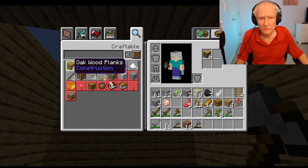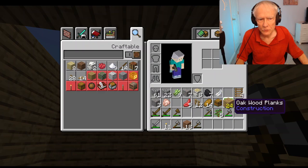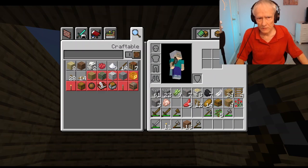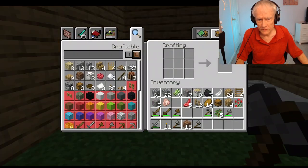Oak wood planks. I think I have to have oak wood planks, and then go into the crafting table. And that's where I find the slabs.